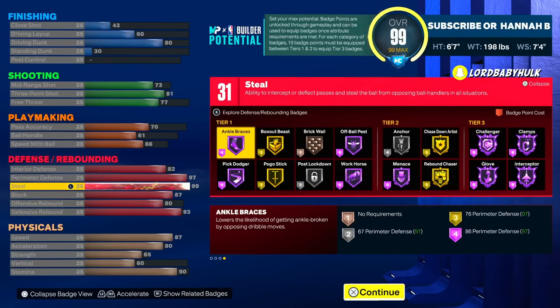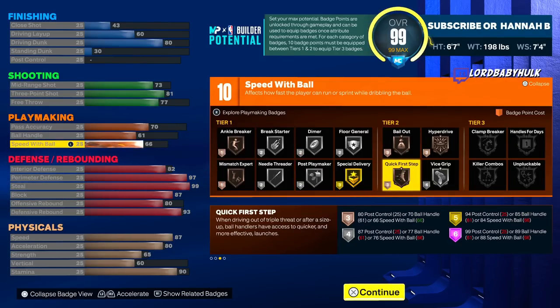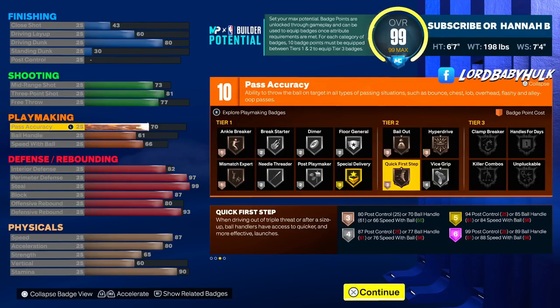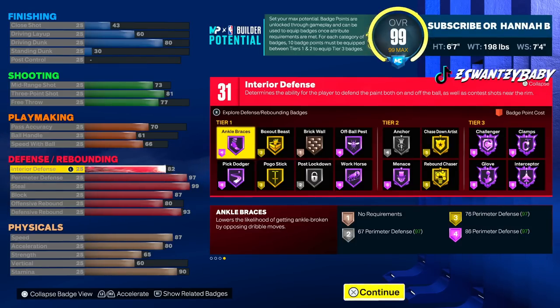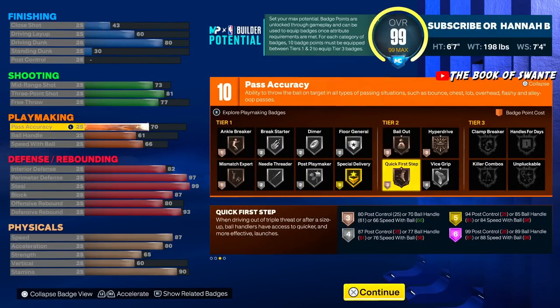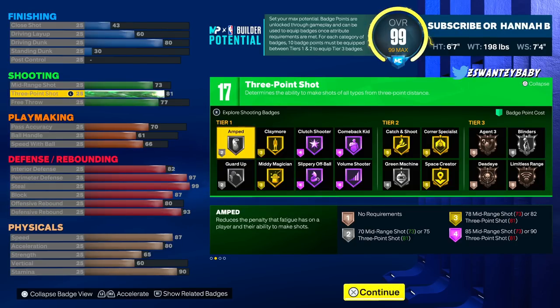We got a bunch of badges — we won't be able to put them all on but we can put a lot on. We got the perimeter D, the high interior. The playmaking is meh — you could sacrifice something. On a real lock you would have to sacrifice your D, but you need those badges to be a real lock. You got some weakness, but if you're playing with a real PG you don't need a two-way lock. You've got a decent free throw for rec and pro-am.